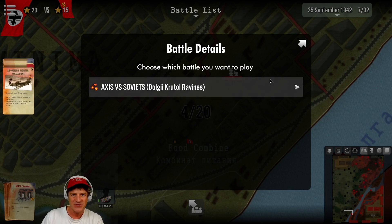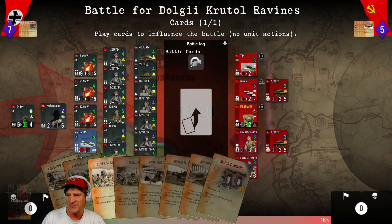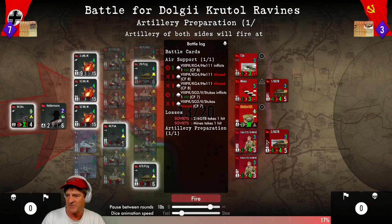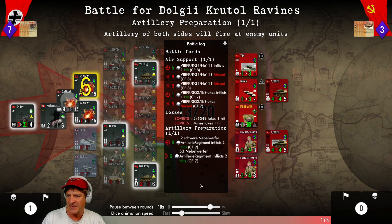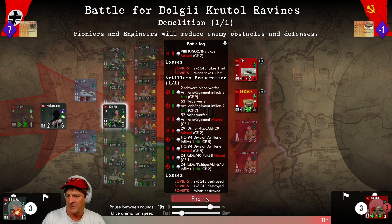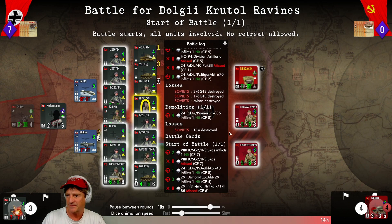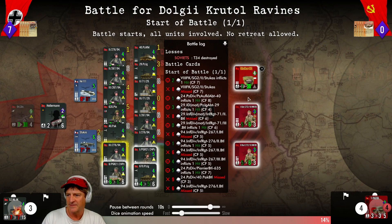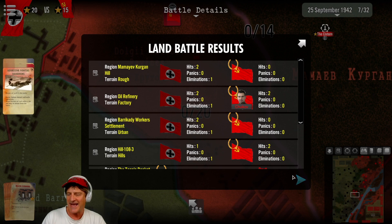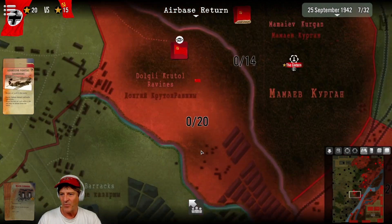Now we go to the Dolgi Kutol Ravines just to the south of Mamaev Kurgan — 84% chance for victory. We bring in air assets, get some good hits first, taking on some armor. There are mines in here. We have a fairly strong attacker but these units are pretty strong. Odds look good — we don't use cards. We drive the Russians back, Soviet side is routed, they retreat. Most excellent land battle results — went exactly as we were hoping.